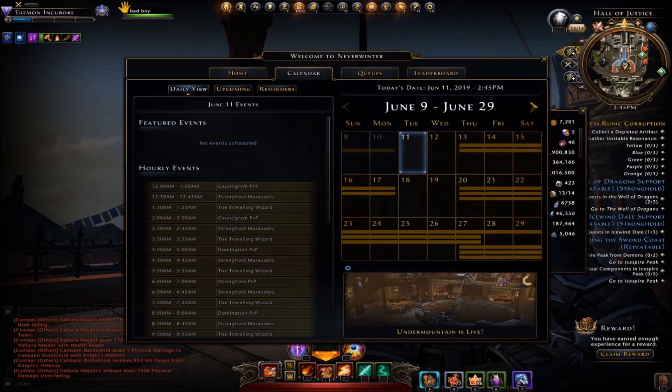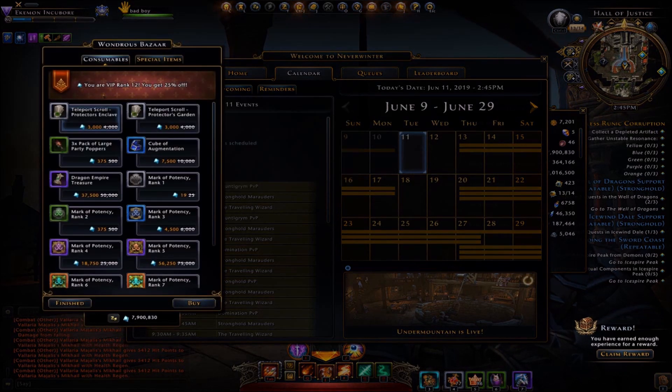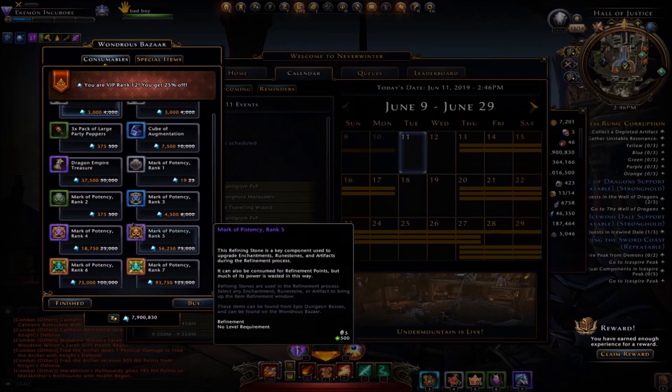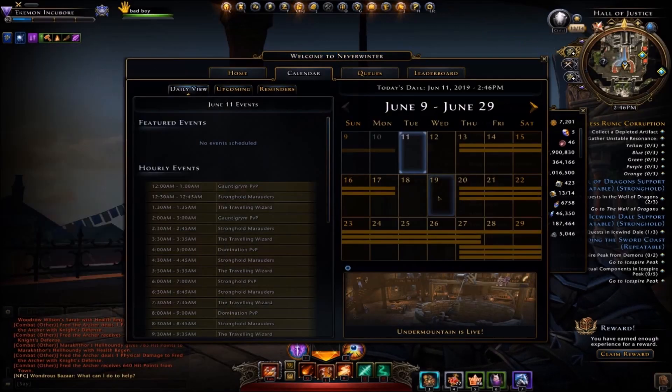Basically, if you already have VIP and you go to the Wondrous Bazaar, you get a discount right now at rank 12. If you're getting the 25% discount, another 15% will be added to that, so obviously that's 40%. And with mod 16, I have a lot of refining to do, but I wanted to hold off until I got some of these extra refining goodies that are needed.